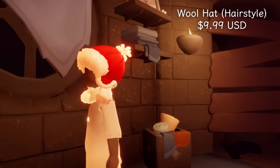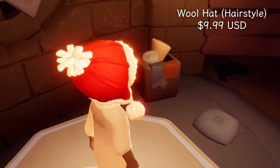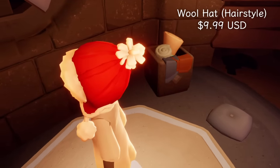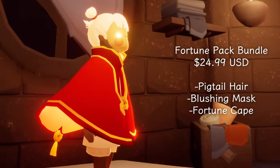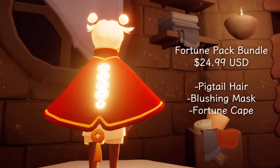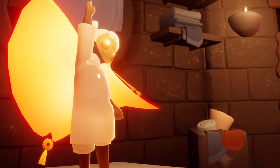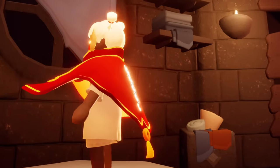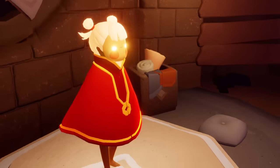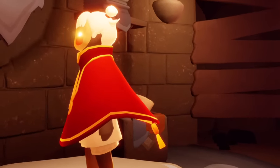Up next we have the wool hat, which is also a hairstyle for $9.99 USD. You can see the detail in the stitching — it's meant to look handmade. It almost reminds me of a feast item, like a more Christmassy item than a fortune one. We have the fortune pack bundle for $24.99 — pretty pricey, but it does come with three items: the pigtail hair, the blushing mask, and the fortune cape. I think the pigtail hair is one of my favorite hairstyles in the game, so cute and dainty. But it's pretty pricey if you're just going for the hairstyle — you have to be sure you like all three items.